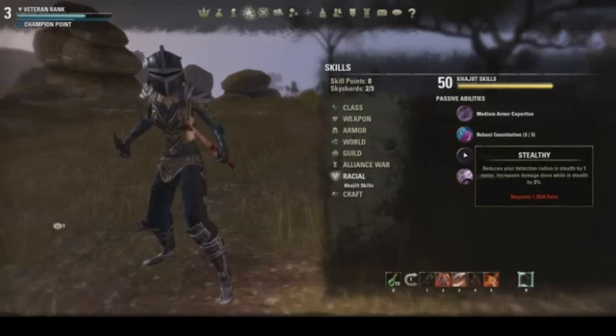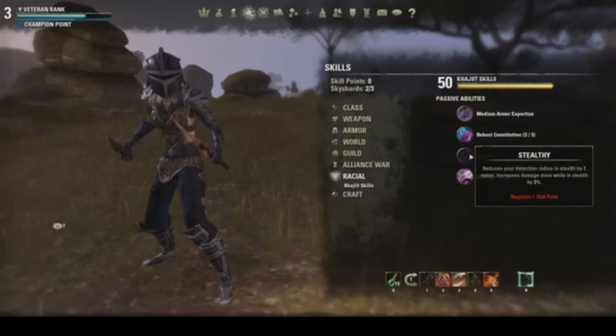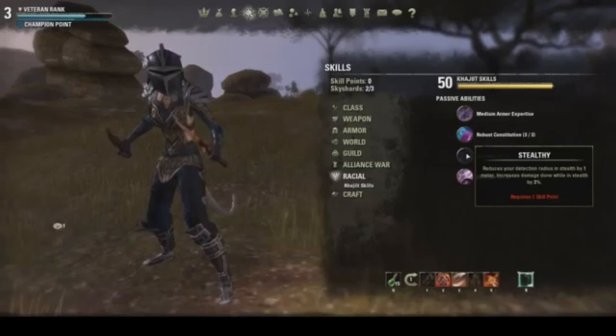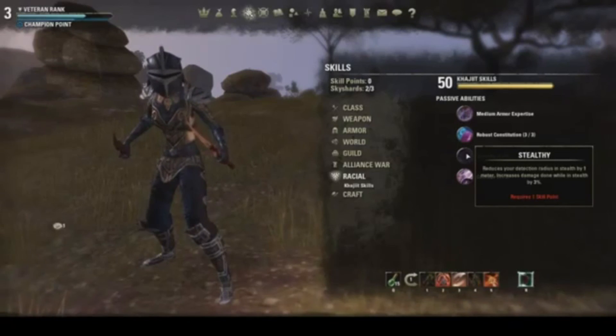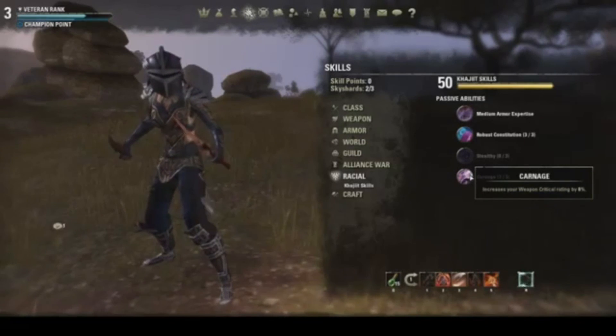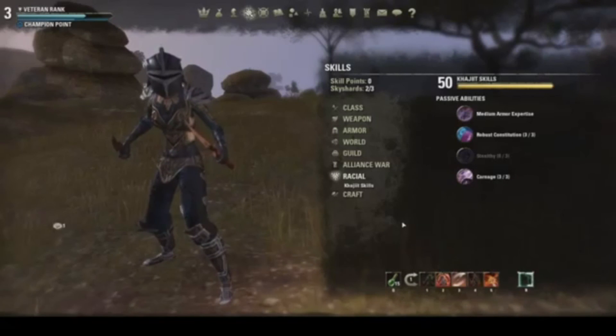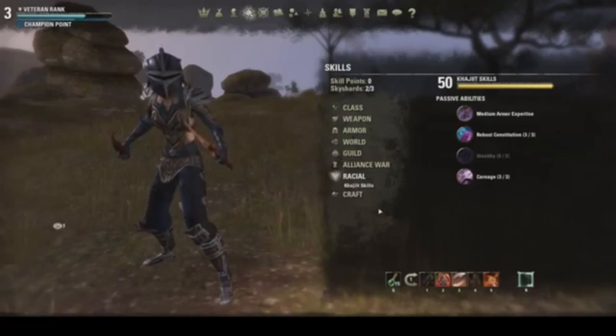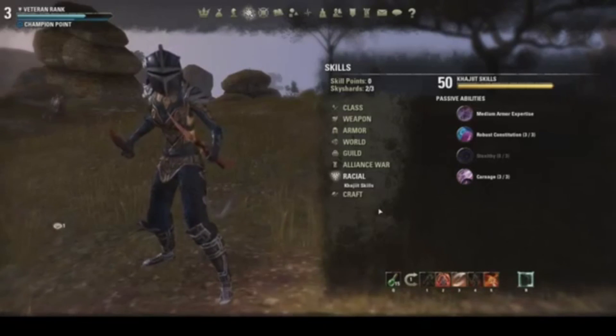Stealthy reduces your detection radius — I started with this skill when I was doing a lot of stealing and pickpocketing, but I rolled it back and got rid of it. I took those points and put them into Carnage, which increases your weapon critical rating by 8% for three points — pretty good. The whole idea of this build is high critical damage, medium base damage, with a lot of control, sustainability, and escape. You're playing an assassin-type build, but you also have a lot of survivability through your vampirism and shadow techniques.